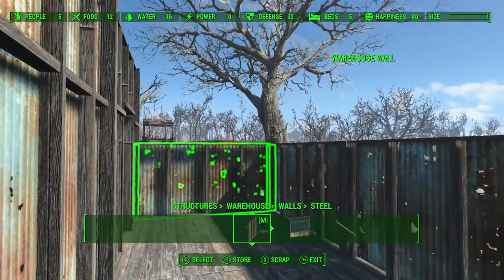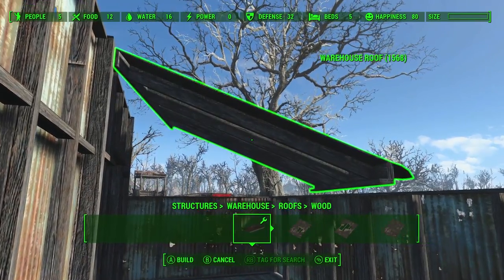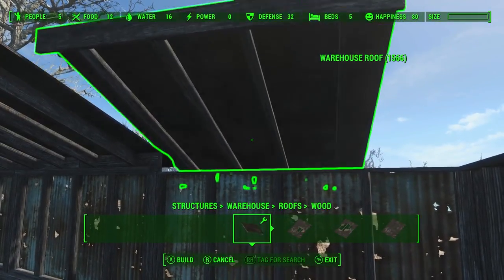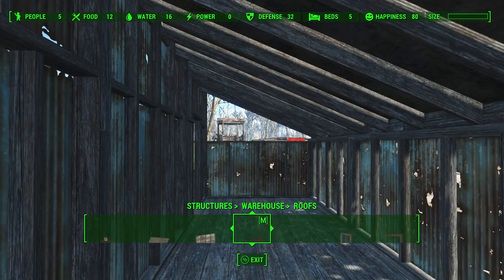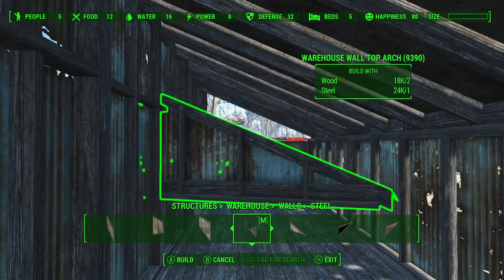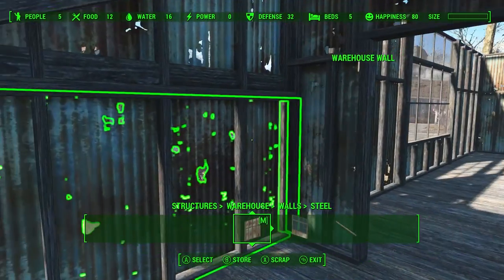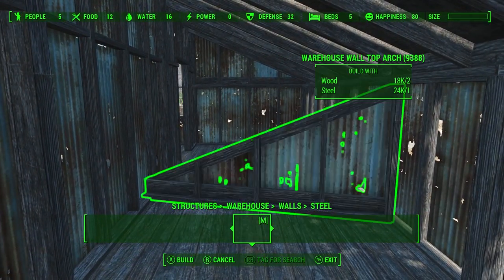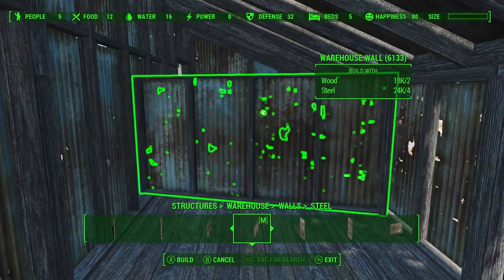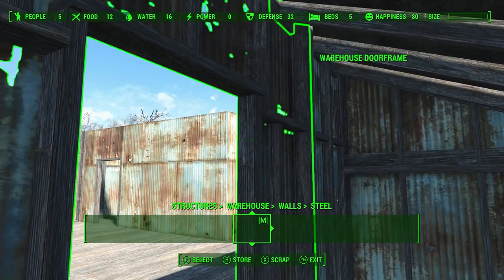But while I'm down here, I want to go ahead and just finish this roof real quick so I don't have to worry about that later. I'm just going to use these. Then I need those little triangle wall pieces that I can never remember what they're called. I also need to put a wall in the middle here to separate, so I'm going to run back to my half walls.